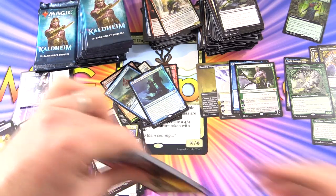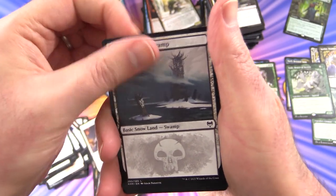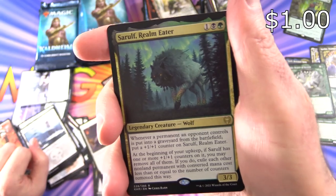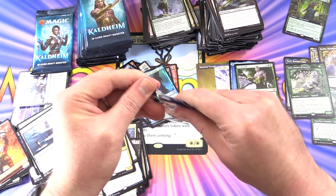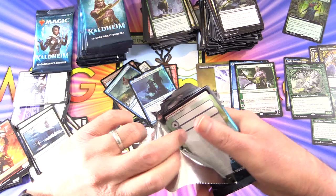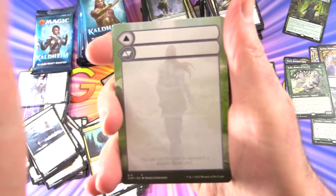They actually have vehicles as well — don't know if we've seen any yet. Dwarf Berserker, Snow Covered Swamp, and Sarulph Realm Eater — a dirty big giant wolf. No showcases. We're getting close to two-thirds of the way through.